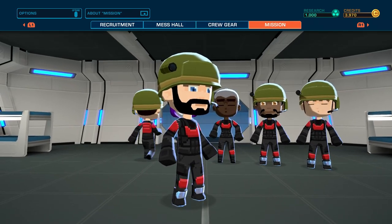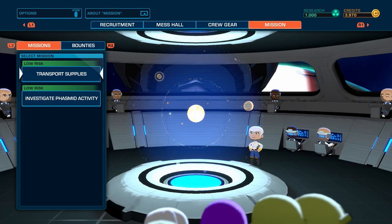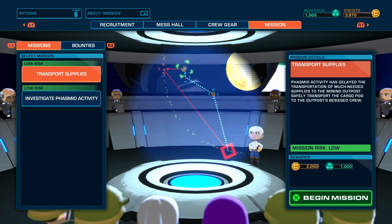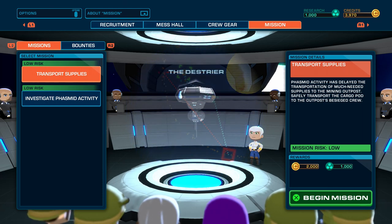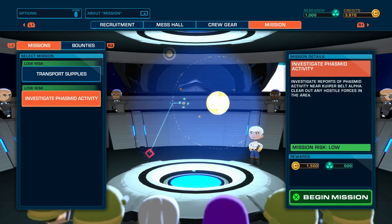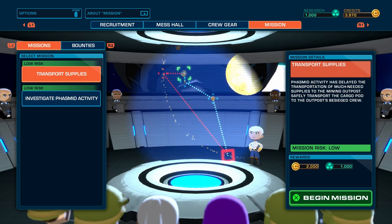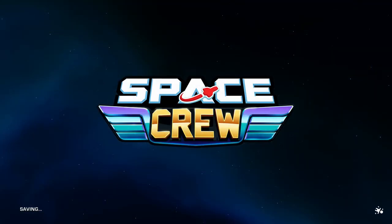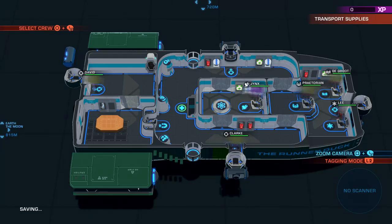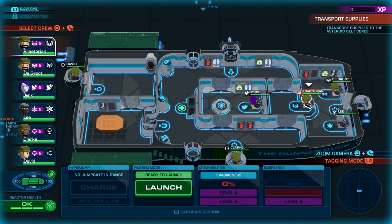Okay, so we are good to go with our crew — let's go ahead and start the third mission. We have a choice: we can either transport supplies. They're both low risk but have different rewards — this one is 2,000 credits and 1,000 research, the other is 500 research and 1,500 credits. So clearly we should go for the bigger numbers. I think this one's a little bit longer mission though, with a bit more to it — I think we have to travel kind of far.